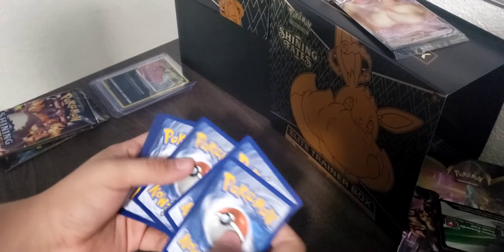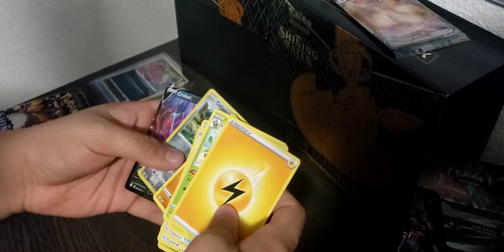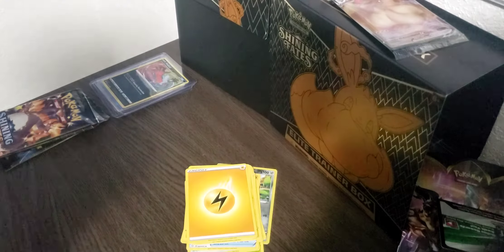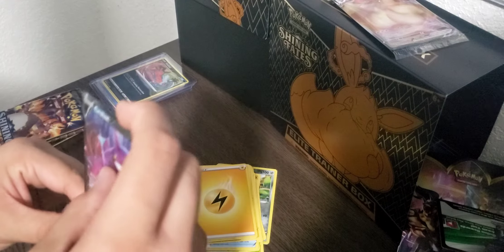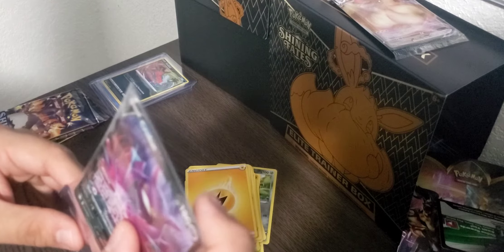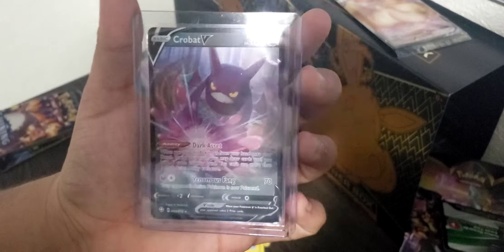Opening Pack 7. Electric Energy, Thwackey, Rotom, Rusted Sword, Cufant, Eevee, Buzzwole, Yanma, Applin, Cufant — and a Crobat V, Full Art Holographic! Crobat V. Awesome card. We are getting plenty of hits today. There it is — Crobat V Full Art Holographic.